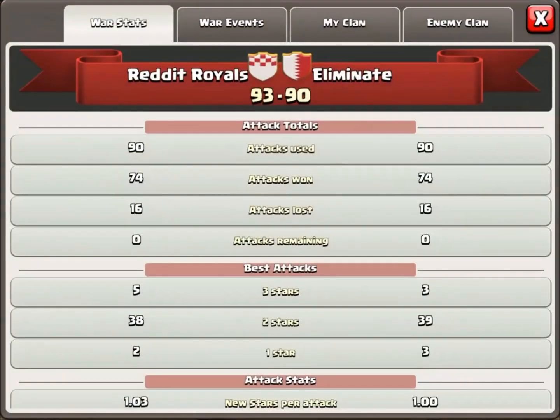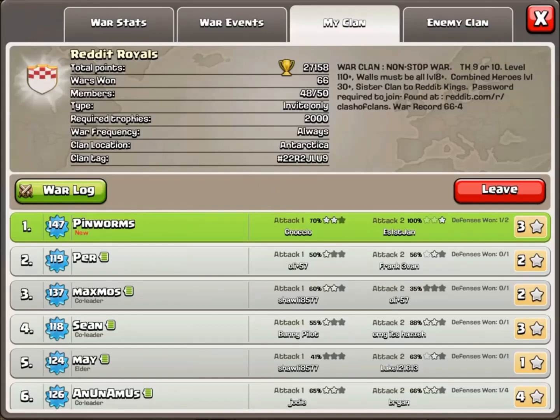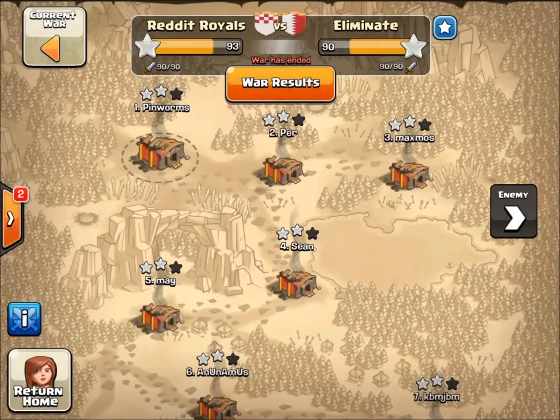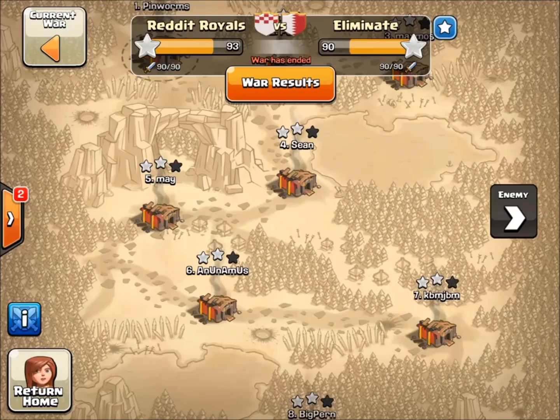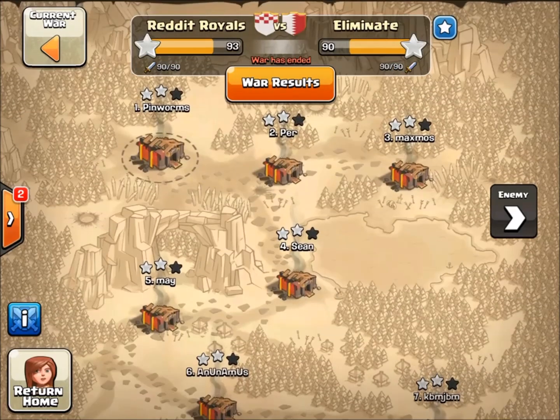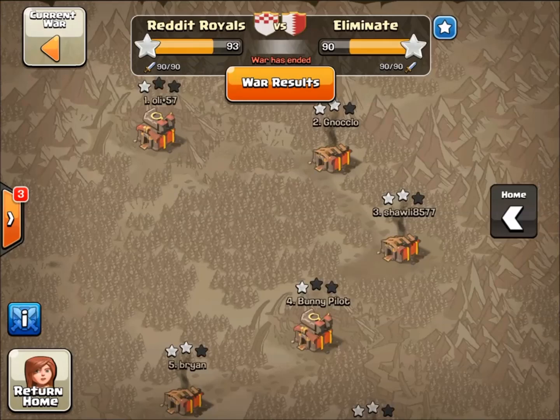In this war, we got a narrow victory. Our Reddit Royals war record at the time was 65-4. Eliminate was on a 20-something win streak, and we were planning on getting matched up. We actually got matched up a day or two earlier than we were expected, but no worries. There was a lot of hype surrounding this war, probably the first clan war where we knew a lot of people from the other clan.